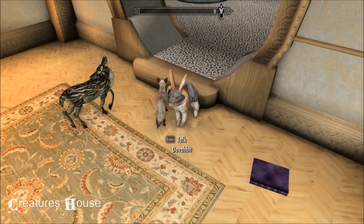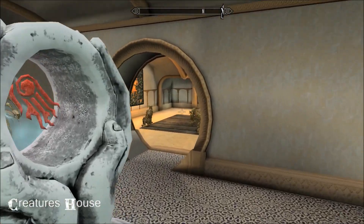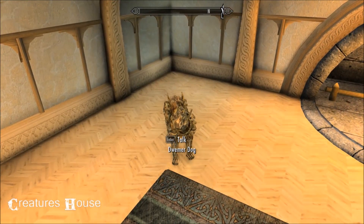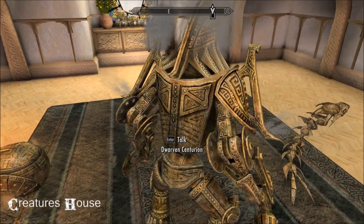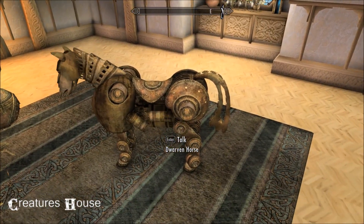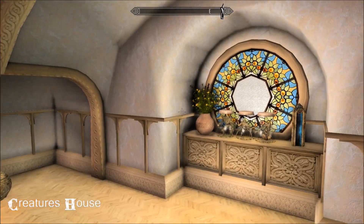Bunny doesn't seem to mind. He's very cool about it. And then here's your dwarven section. There's a centurion, a little doggy, a sphere, a worm — which is very random — and a horse. She's kind of cute. Reminds me of K9 from Doctor Who about a million years ago. More like a big dog, really.